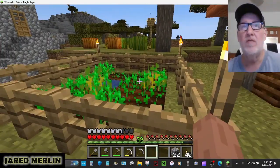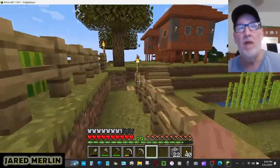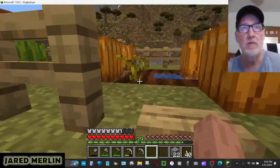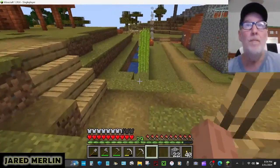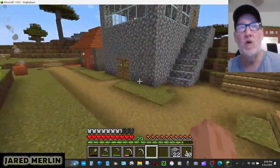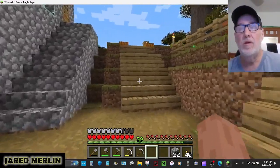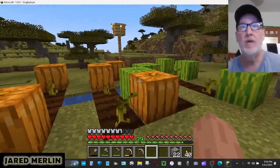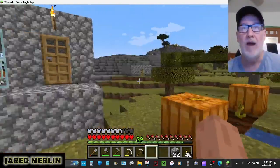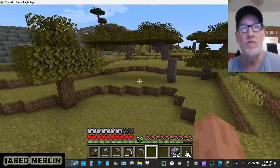This is all wheat stuff, but I'm not going to need this anymore. Over here I got melons and pumpkins — the watermelons and the pumpkins, and sugarcane, which I'm growing because I'm almost done with my enchanting table. There's more melons and stuff. I figured out how to make the lights here with the four torches.